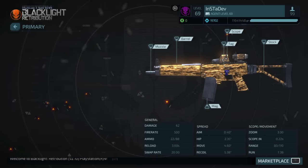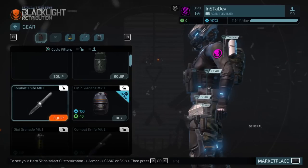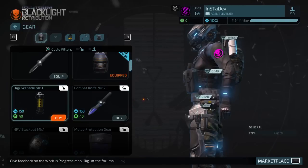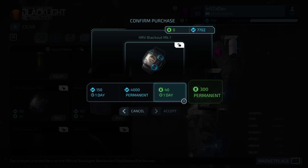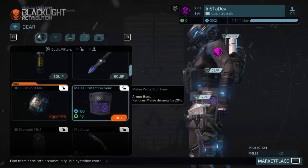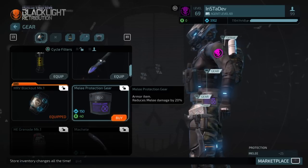We're still not done. Now we're going to buy all the gear, which is the cheapest. EMP grenade permanent, done. Digi grenade permanent, done. Combat knife permanent, done. HOV blackout permanent, done. We now have 3,702 GP — the lowest I've ever had in a long time.